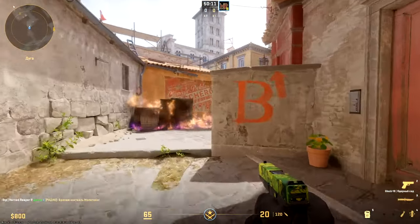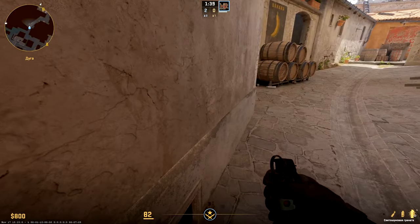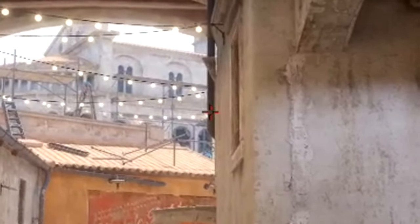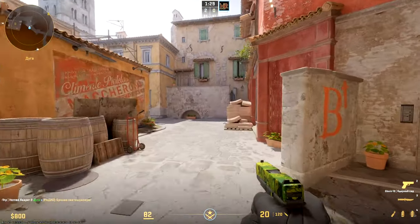Then we have a perfectly placed molotov which allows you to pass through. For the flash beyond the wall on banana, take position near this window, find the lowest garland and its rightmost light ball, throw a little above it.